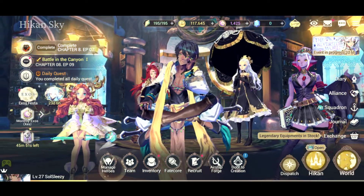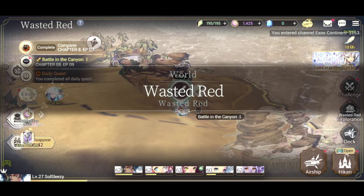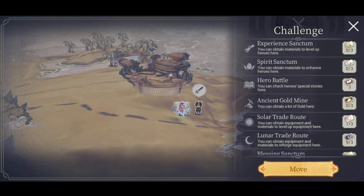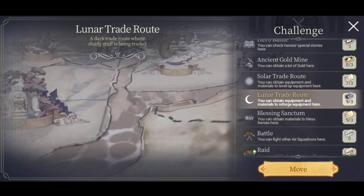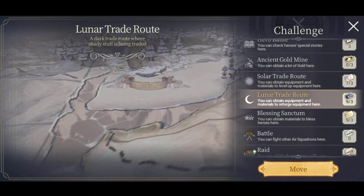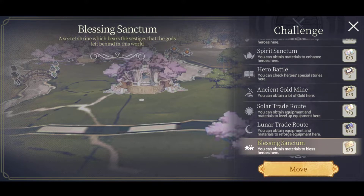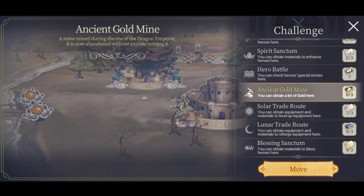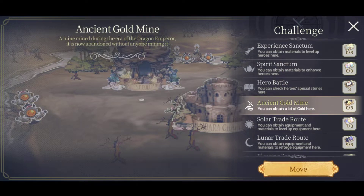Now let's check out the dungeons because that's where you get everything from. Go to the World map, then Challenges. You have the Experience Sanctum, Spirit Sanctum where you get spirits for enhancements, and the Blessing Sanctum where you get materials to bless and awaken your units. I also want to shout out the Gold Mine because you need a lot of gold for all of this - save up your gold and don't spend it leveling units you won't use.